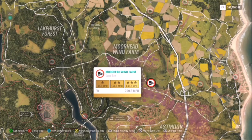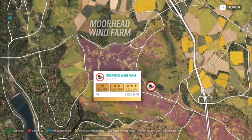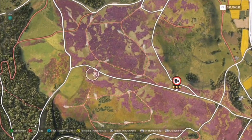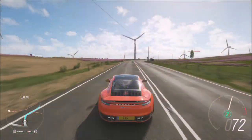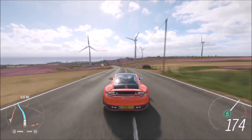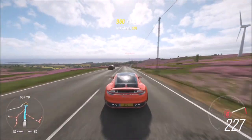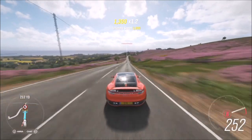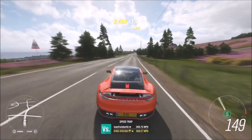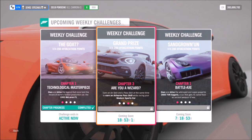Here is the location of the Moorhead Wind Farm Speed Trap, just below the text that says Moorhead Wind Farm. It's a nice long straight road, though there are some shallow bends to watch out for. If you start on the corner at the top you'll have a decent run up. This Porsche will easily do over 260 miles per hour — as you can see here hitting the speed trap at just 0.33 miles per hour under 260, so it's a really easy challenge with the right car.